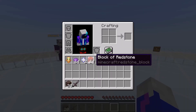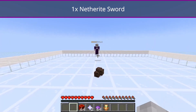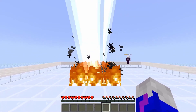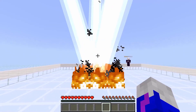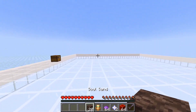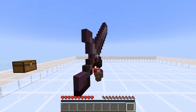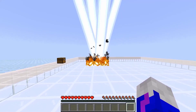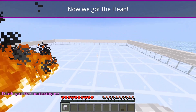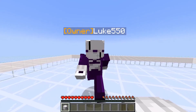So yeah, he made the crafting recipe. The way it works is you gotta throw all these items down on the ground. That didn't go well last time. You just stand back a little bit and it should work. Now we got Xcara's head, so we just put it on, right? We just put it on and it works.